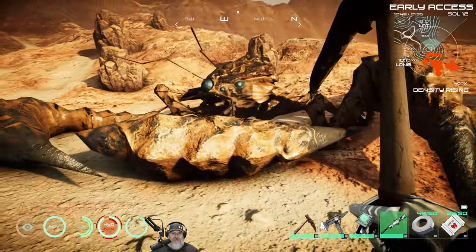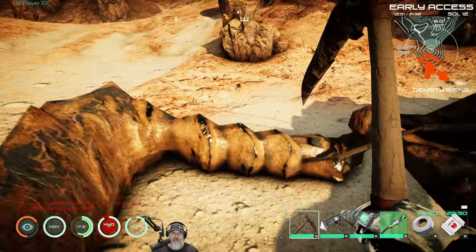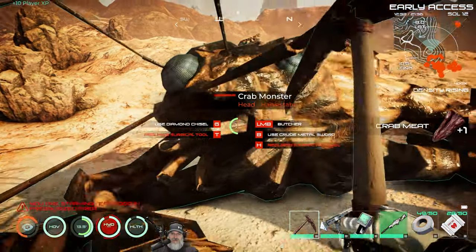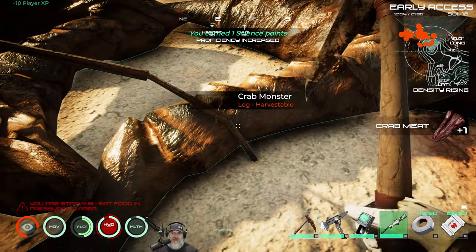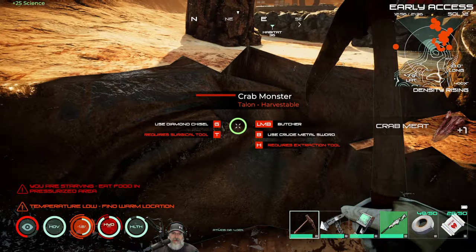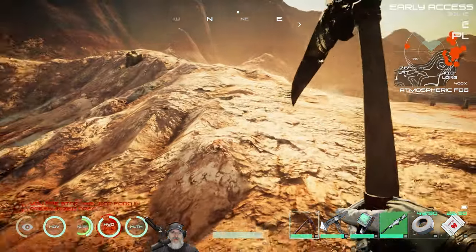I've mentioned it's hard to get to the crab's head when you're harvesting. It seems like either they fixed that, or if you hit the head first before you do the body — see how it says 'head harvestable' — you can get to it and then do the body later. If you harvest the body first, now it sinks into the ground and you can't get the head. So if you want to harvest the entire crab, hit the head before the body.